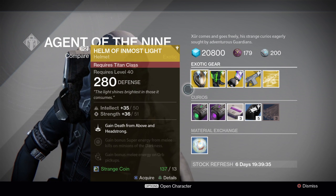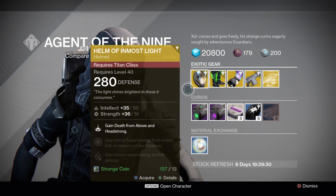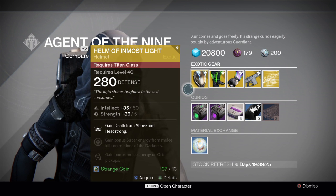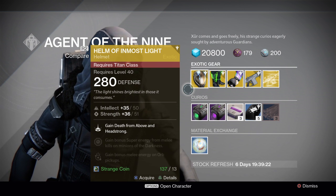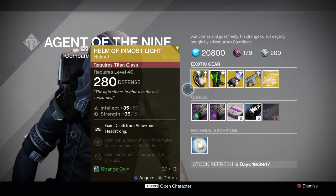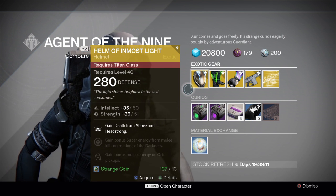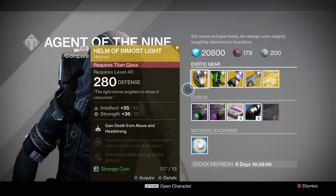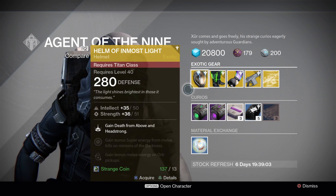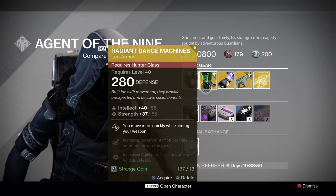We'll start off with the Titans — the Helm of Inmost Light. It gains Death from Above and Headstrong, and you gain bonus super energy from melee kills. Intellect maxes out at 50, strength at 51 — above average on the rolls. Not bad if you're wanting this for the Titan helmet. There are other better helmets for Titans, but if you haven't got this, it's one to grab.